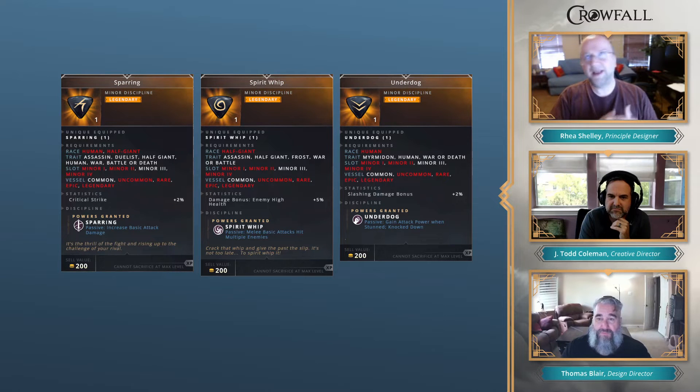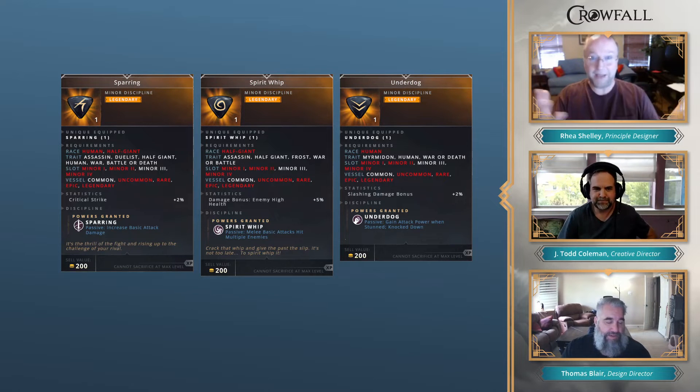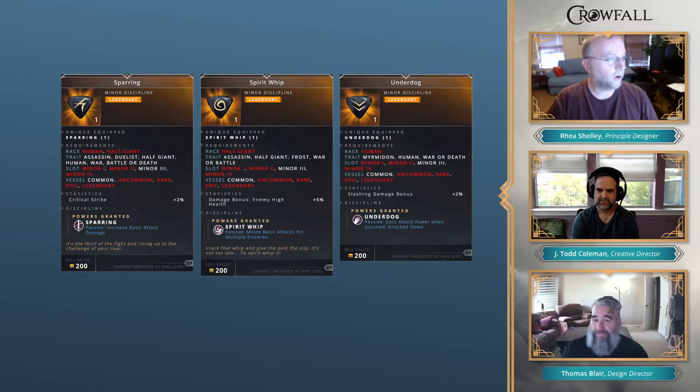Spirit Whip you've seen before, but the concept of spreading bleeds, spreading poisons — you can see more and more synergies here. If I hit multiple targets with this I can put more bleeds on people, then shrapnel spreads to more people. You start to see how things work together. And this is just one domain — this is the War domain.